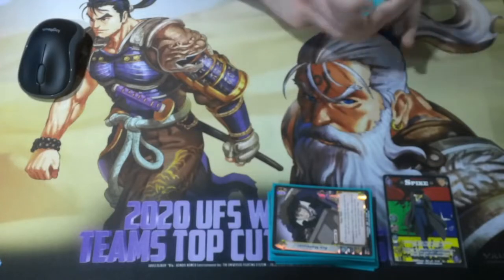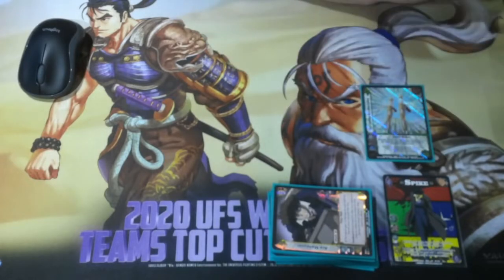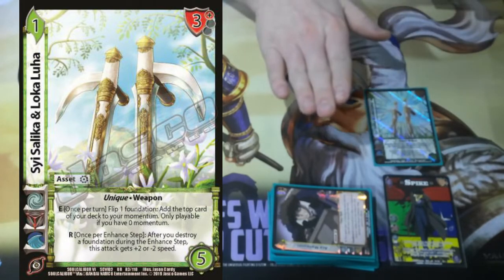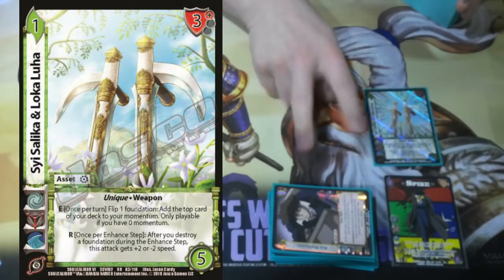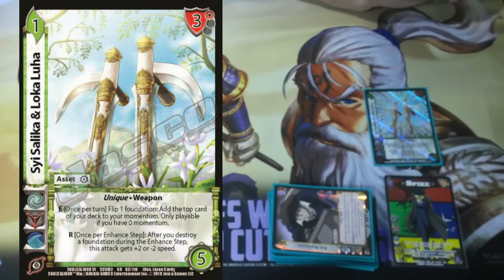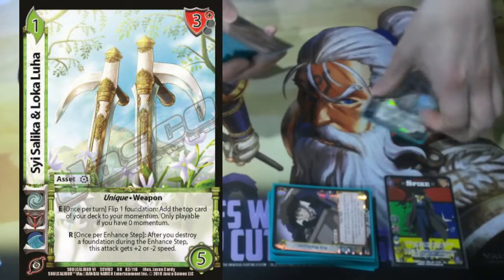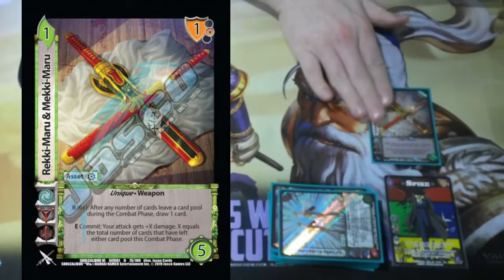Moving on, I want to talk about the assets, and I put them in a very specific order based on how important I feel they are. The first one is Loka. Loka says if I don't have a momentum, I can flip a foundation and grab one once per turn. So as opposed to having to commit Spike a bunch of times to grab my momentum, I just flip a foundation, grab it, and now I've committed Spike and got 2 momentum. So my Plasma Cannon — the 5-diff — is just instantly on for the multiple 2 whenever I have this card out.